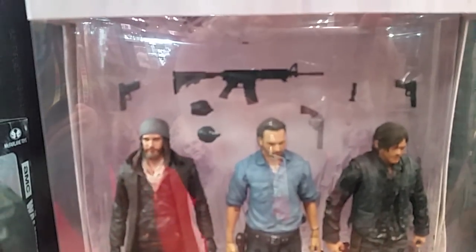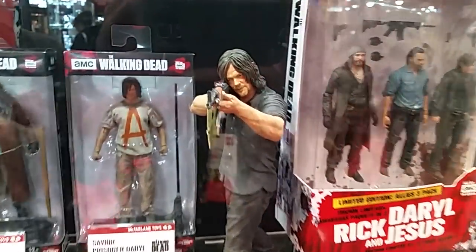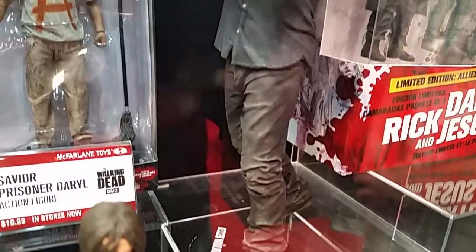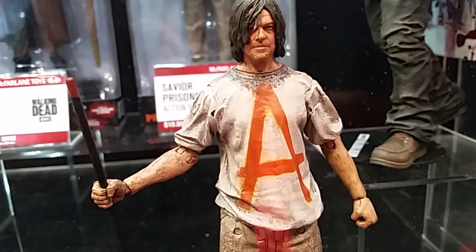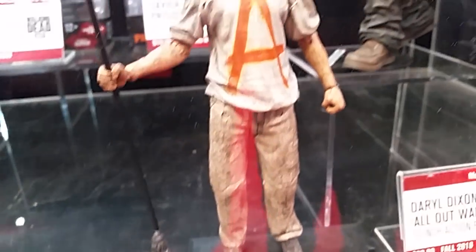Then we're gonna move on to our new 10-inch line — we'll have a Daryl Dixon in his new wardrobe from the all-out war story arc currently going on in the show. And then we're also gonna have a seven-inch figure of Daryl in his savior prisoner garb, from when he was captured by Negan and the saviors and forced to mop up the floor, eat some rotten sandwiches — things like that.